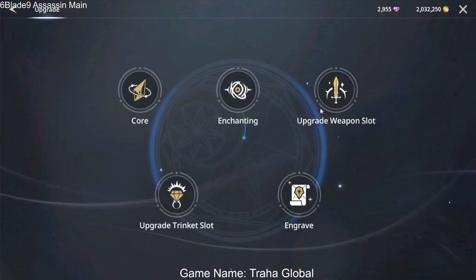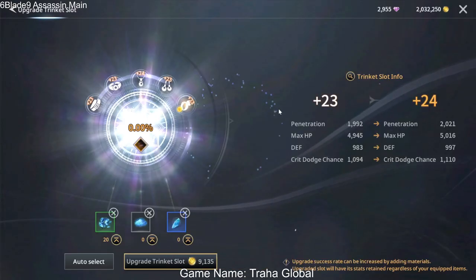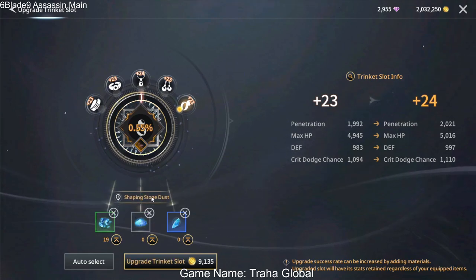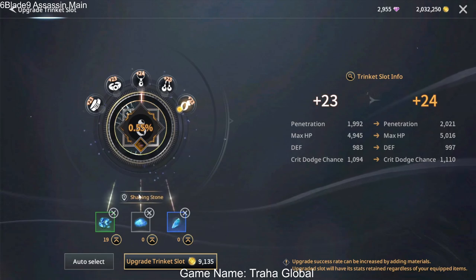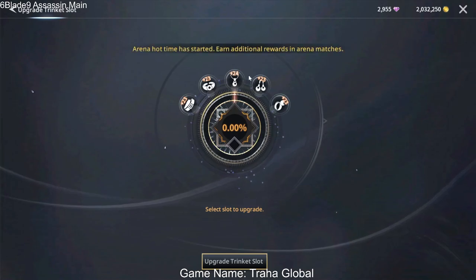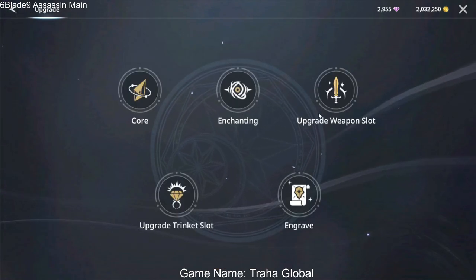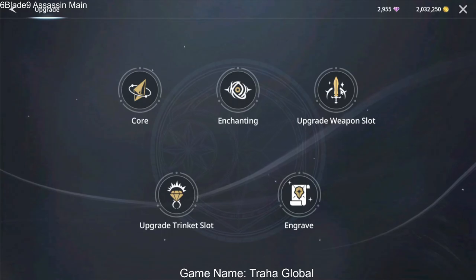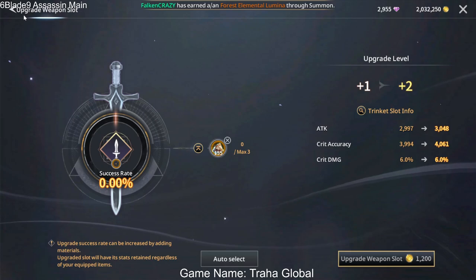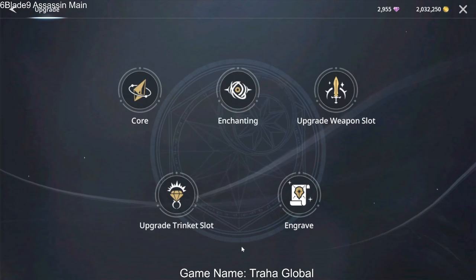This is similar to another system that uses dust material, shipping stone fragments, and shipping stones to upgrade trinkets. These are trinket slots, and there are also weapon slots that you can upgrade with a special item. So this is another new system that's been added.